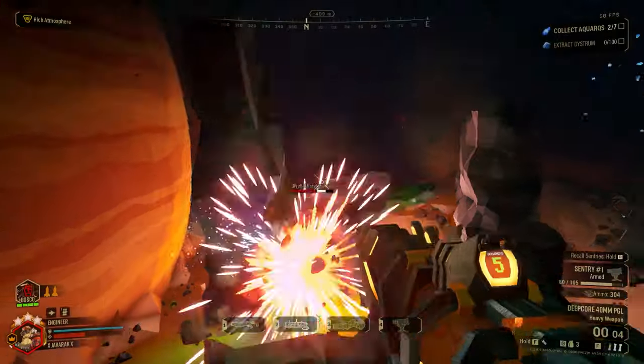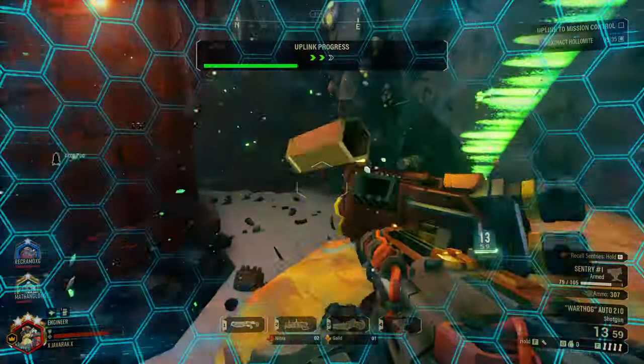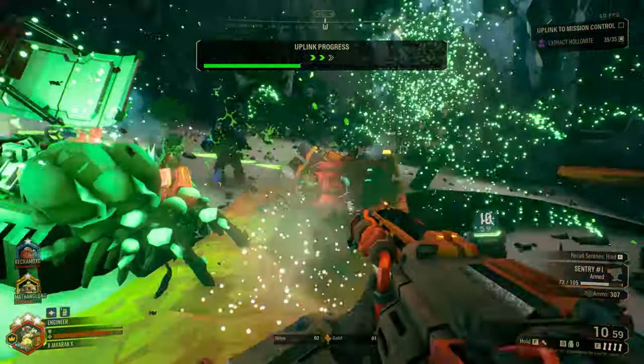The Engineer class — the Dr. Eggman of the DRG universe. Like Tony Stark, if he was a lot louder, shorter, and cared a lot less about the well-being of his teammates.